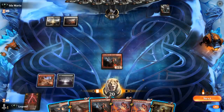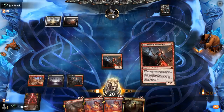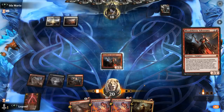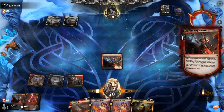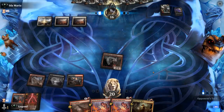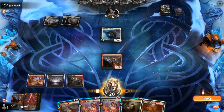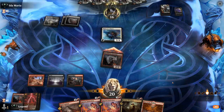We want to get in with our creatures while we can. Hungry for More could be good. Playing another Adversary — one of them might get killed but we still get in for 2. We can use our burn spells as removal to clear a path for the Adversary. Righteous Valkyrie is a little difficult to kill with 3 damage, so we'll probably just attack and see if they block.